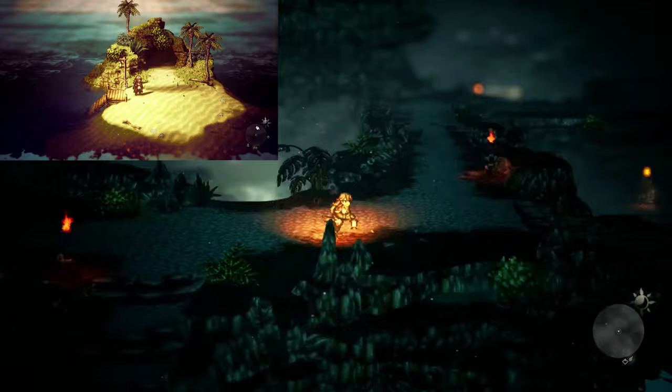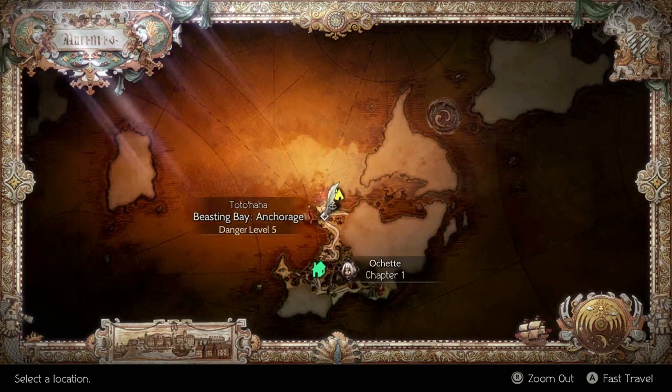Don't forget to make sure it is daytime for an even lower encounter rate. Once you get to the chest, teleport out immediately to not risk any encounters.